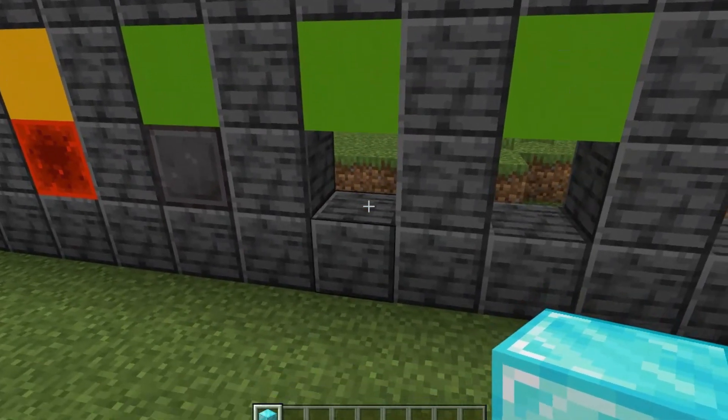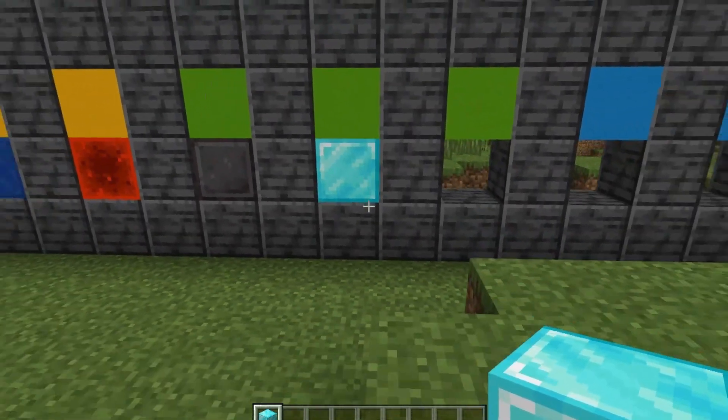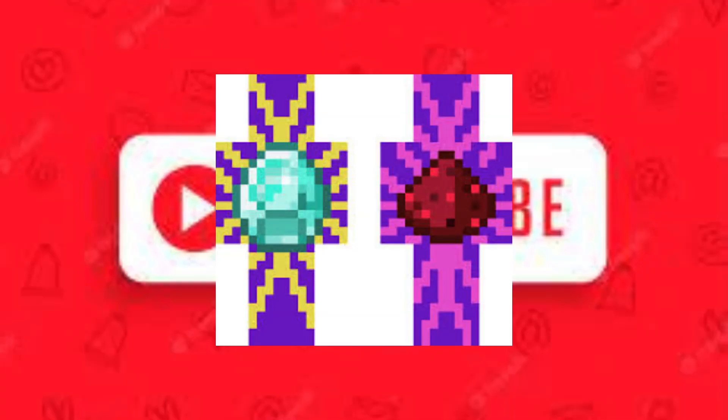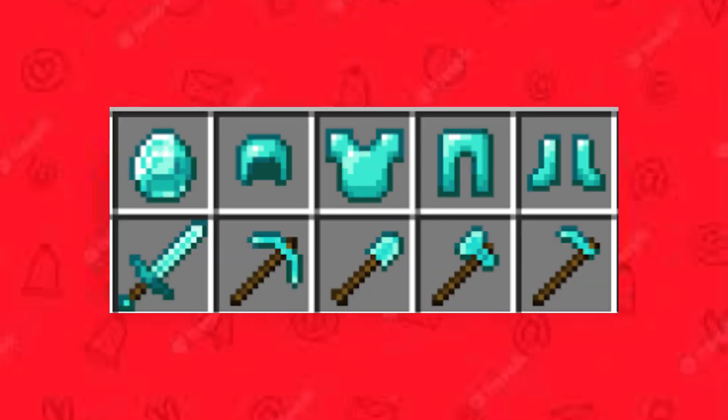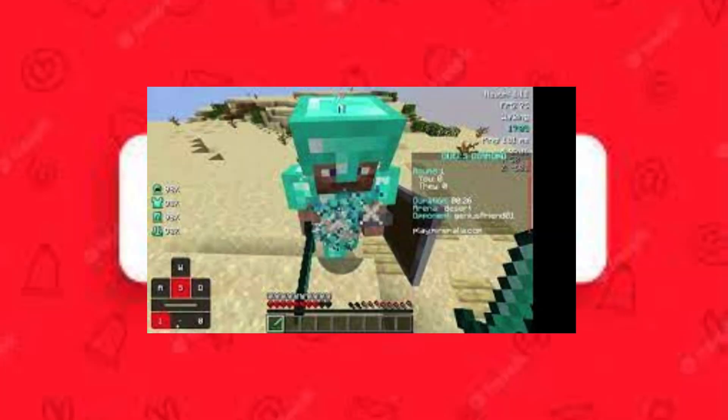Number 4: Diamonds — every player's lifelong goal. Some may even put it as number 1, but we still have a few to go. Redstone can even be placed alongside diamonds. Diamonds are best known for their efficient gear, weapons, and tools. We can't even craft the strongest armor in the game without diamonds. These have changed the game in many ways, for example dominating PvP.